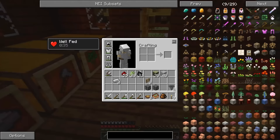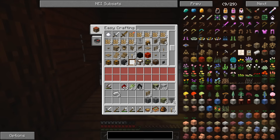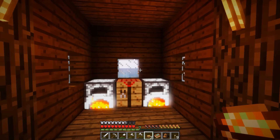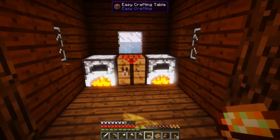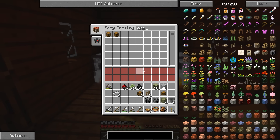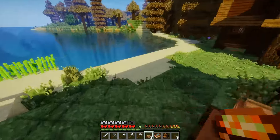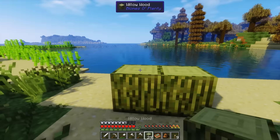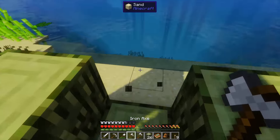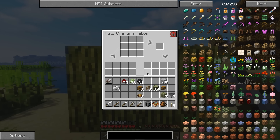Oh wow, that opens up a lot of stuff. Luckily the Easy Crafting table is searchable. You can actually skip crafting steps — that's like the most amazing thing ever. So here's what I'm thinking: I'll put down a little work area, put the auto-crafting table here, and take a look at the options: always on, craft with signal, or craft without signal.